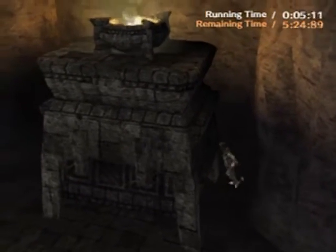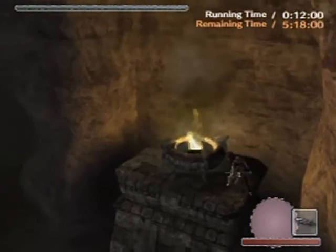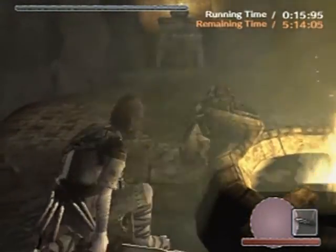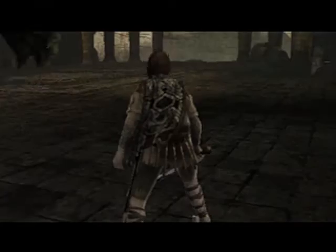So yeah, you want to get over here and get it to slam into this as quickly as you possibly can, because it's time attack, and that's how things roll in time attack. Come on, slam into here, give myself a little torch. There we go, I wanted to jump off there so I can grab the torch ASAP.